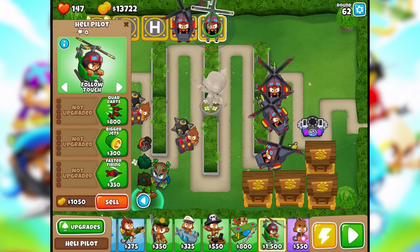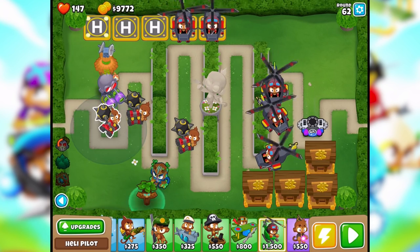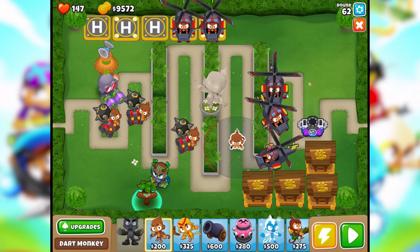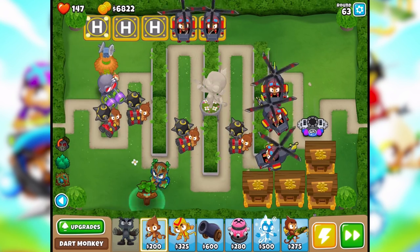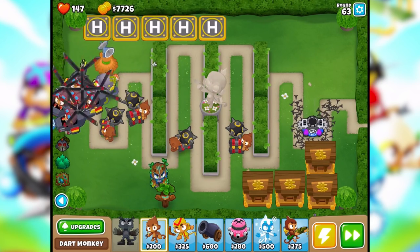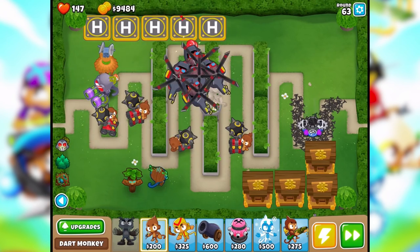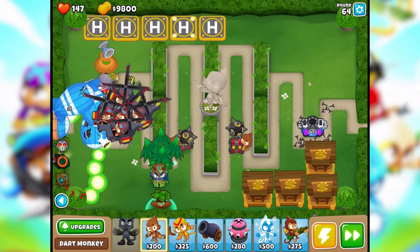That seems pretty good. We could also put in another dart monkey over here and he too can have some upgrades. This is a very tough round oh my gosh. Did we - okay we handled it! I think we handled it - oh no, okay okay we did it. Round 63 is always scary. Oh he put up trees - what do these trees do? It's kind of like a shield - that's really cool.